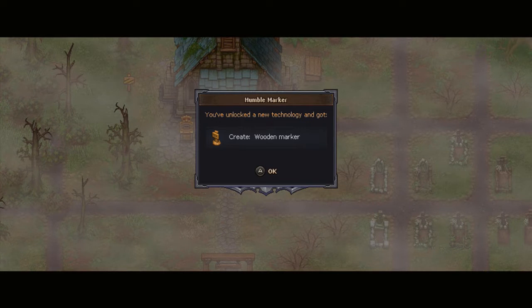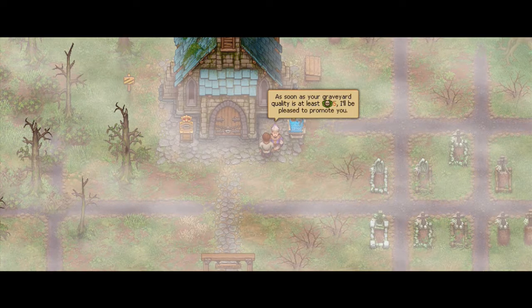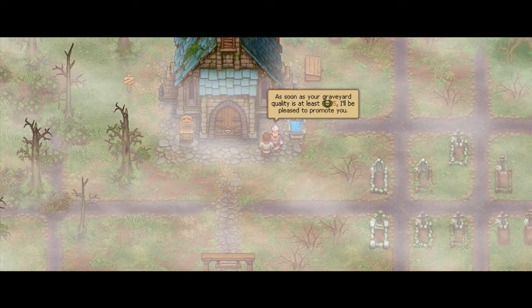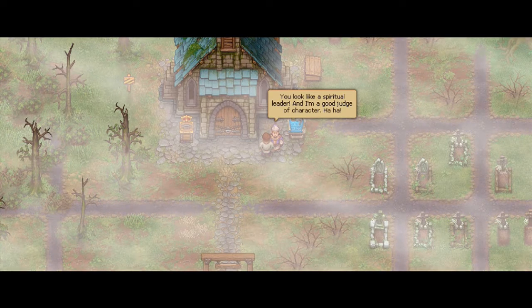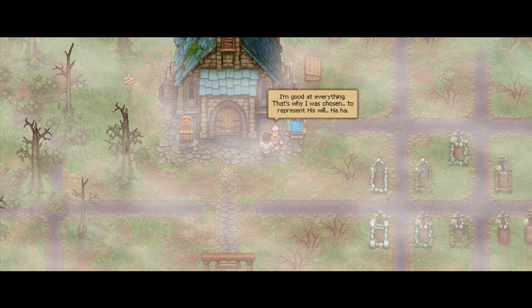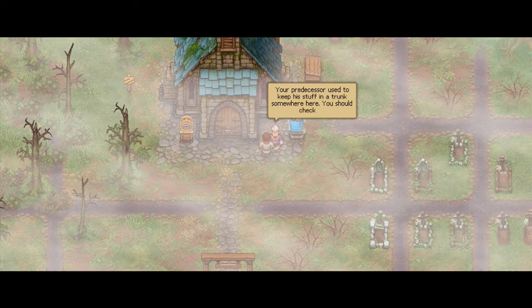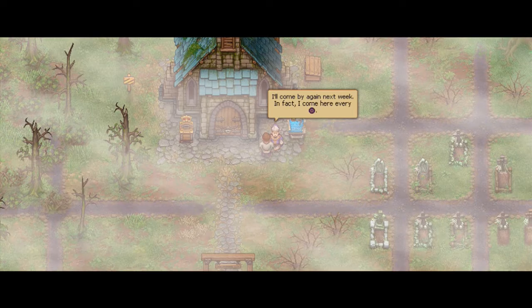Here it says 'humble marker' — we got a new technology: a wooden marker. 'As soon as your graveyard quality is at least five, I'll be pleased to promote you.' 'You look like a spiritual leader and I'm a good judge of character. I'm good at everything — that's why I was chosen, to represent his will. Your predecessor used to keep his stuff in the trunk somewhere here — you should check it. I'll come by again next week.'